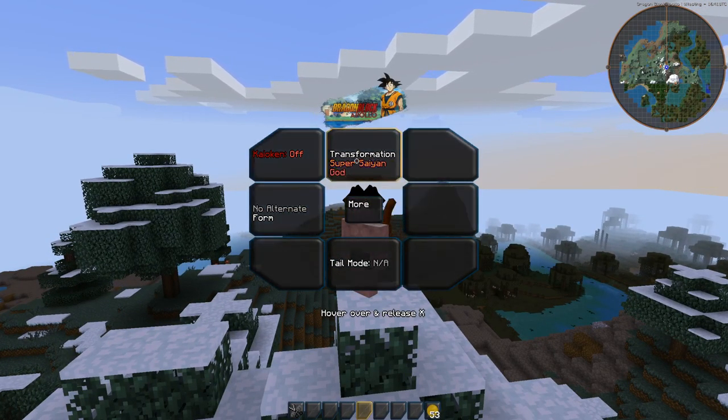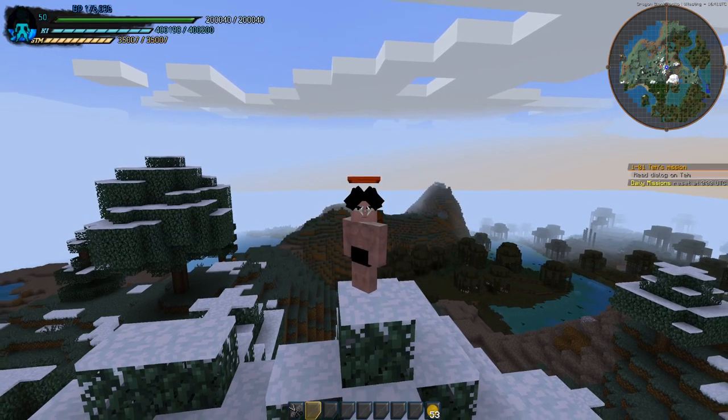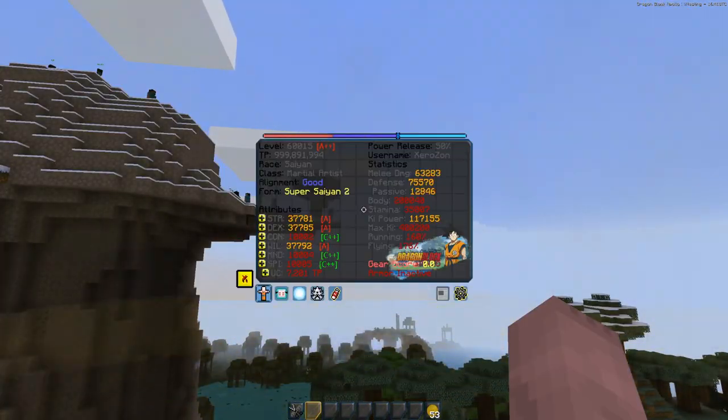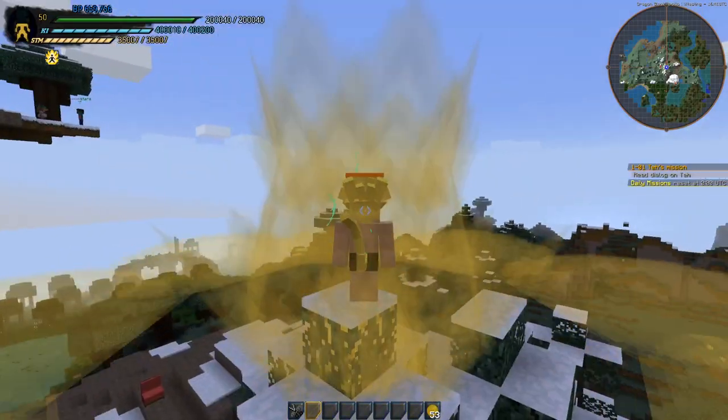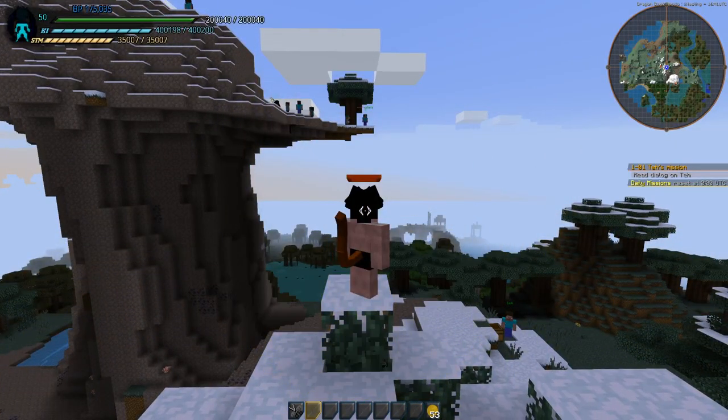You're now going to be able to go into Super Saiyan 2 and 3 individually. So if I have Super Saiyan 2 selected — it's obviously a little bit buggy right now, don't mind that — boom, in Super Saiyan 2. You can see I have Super Saiyan 2 selected, press G2, and now I have Super Saiyan 3 selected.